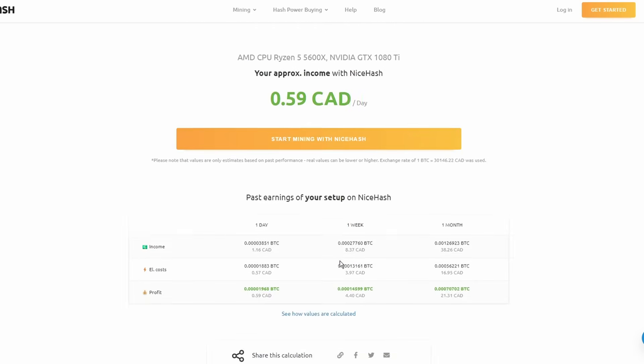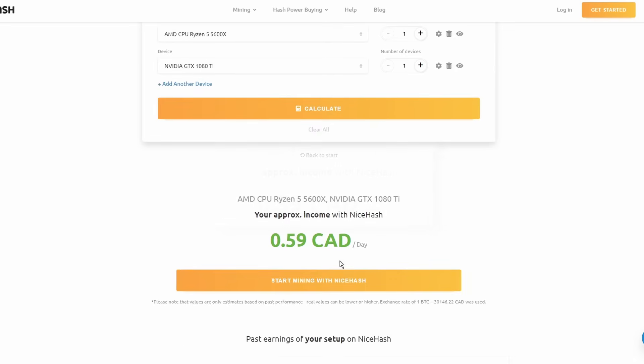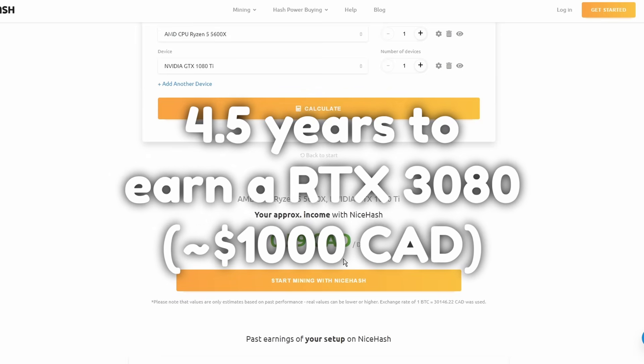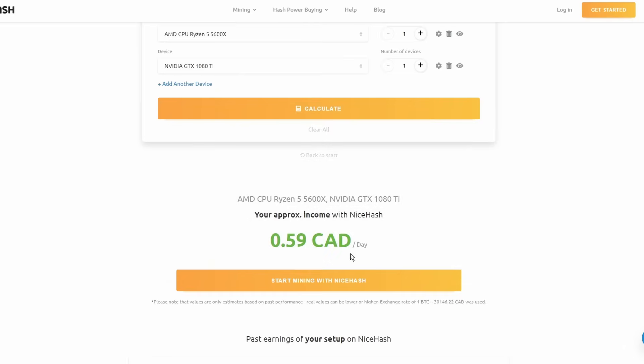Let's click calculate. Wow, look at that. I can earn 60 cents a day and live in fear that my landlord will call me and complain about the electricity bill. In fact, if I wanted to buy a new graphics card — a 3080 — it'd only take me four and a half years of constant mining to buy it. Maybe I should just look into getting another Salad sponsorship or something.